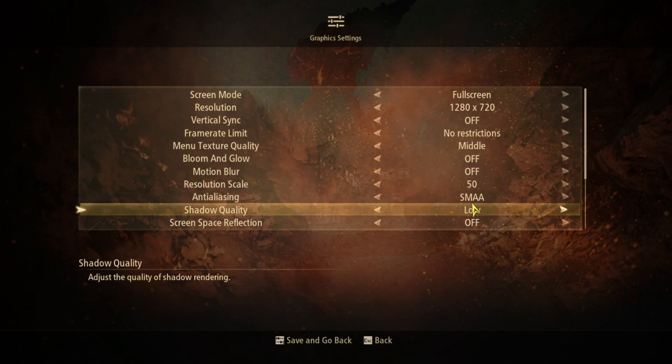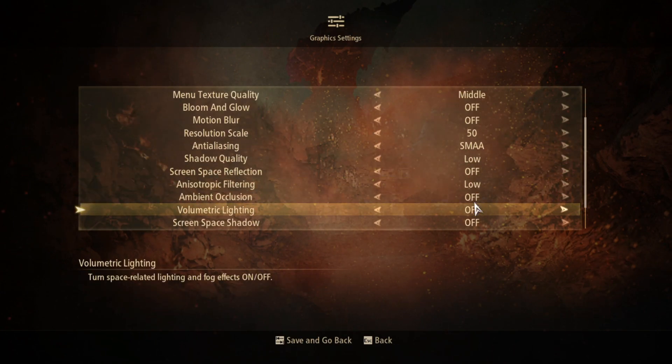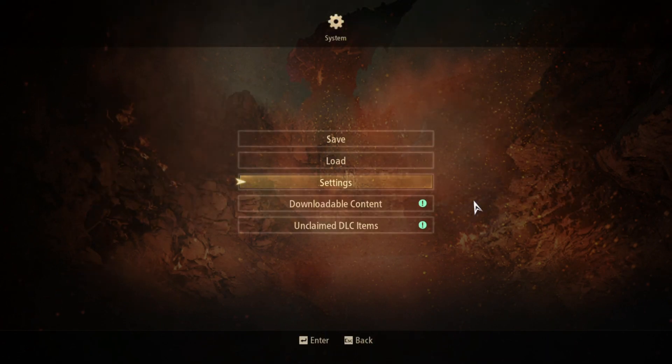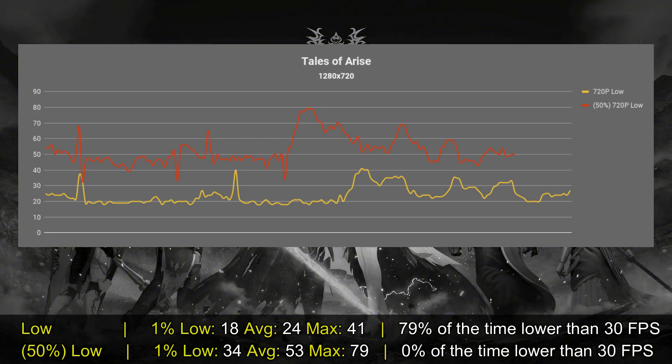For the settings, what I'm using is pretty much 720p, and all the settings at the lowest settings possible, aside from anti-aliasing, which I'm using as MSAA.